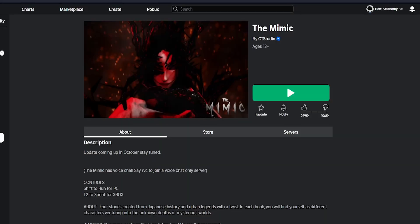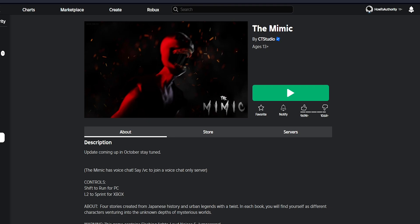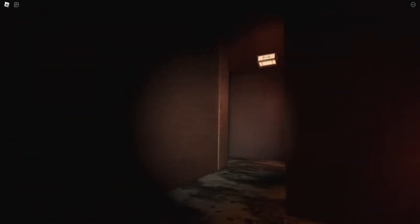The sixth game is called The Mimic and it's one of the best made horror games on Roblox. The Mimic has two main storylines called books — one book is called Control that has four chapters, and one is called Jealousy that has three chapters.